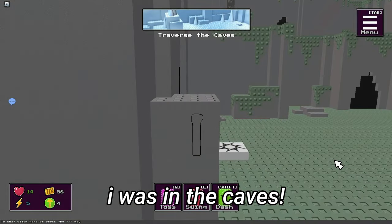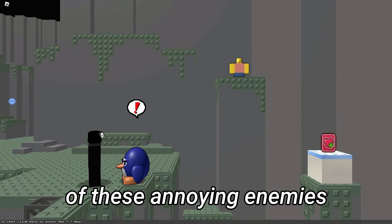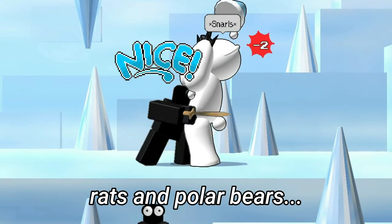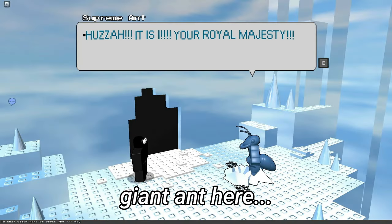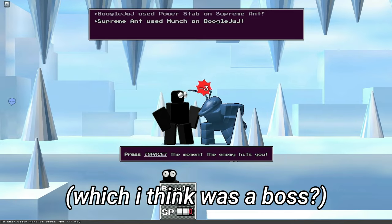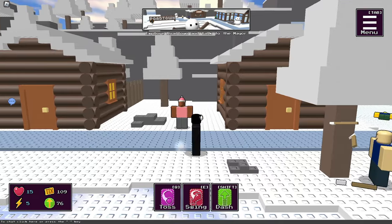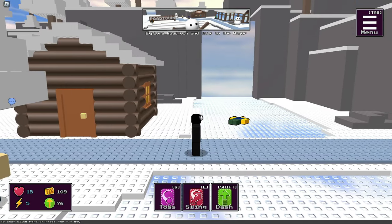At this point I was in the caves. Inside I encountered many annoying enemies, ranging from small ants, rats, and polar bears. I also had to fight a giant ant which I think was a boss. After battling it out and defeating the ants, I got to the town. Apparently we have to talk to the mayor, but I don't really know where the mayor is.